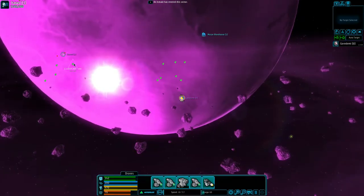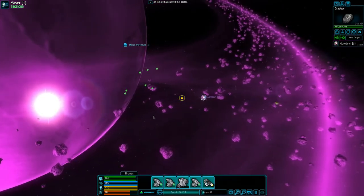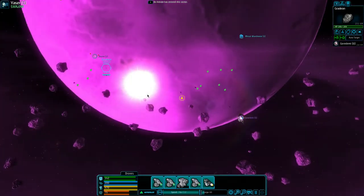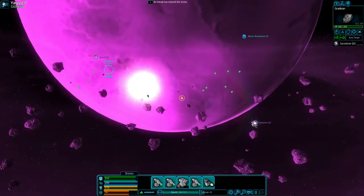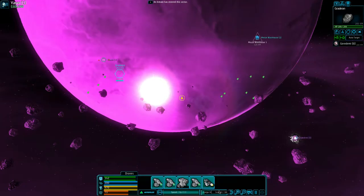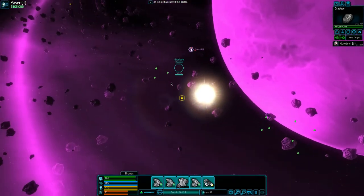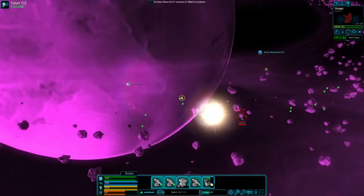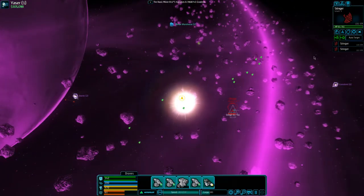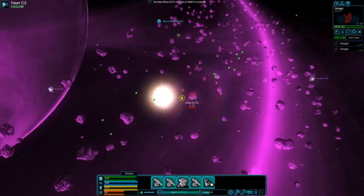What I'm going to do is go over here, grab some gradient, do some mining, and if more pirates spawn in we'll dispatch those while we're mining. I just want to kind of fill up before I head to the station. Some pirates have spawned — yay! We're going to go after them, highlight them both, and take them out.